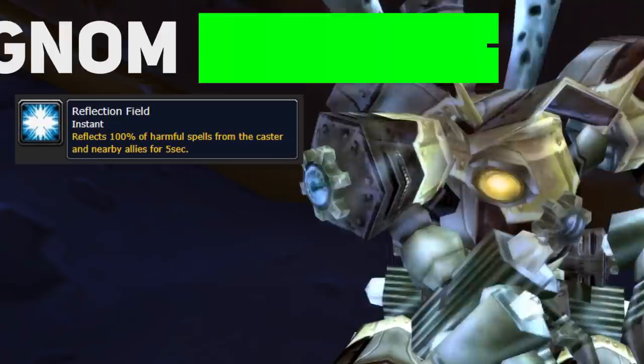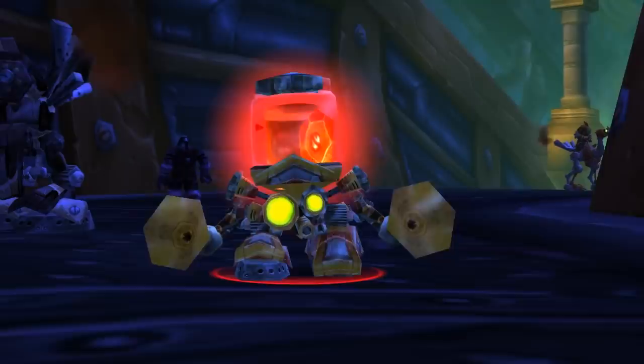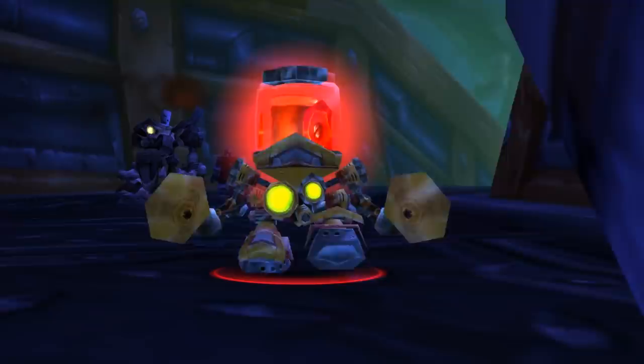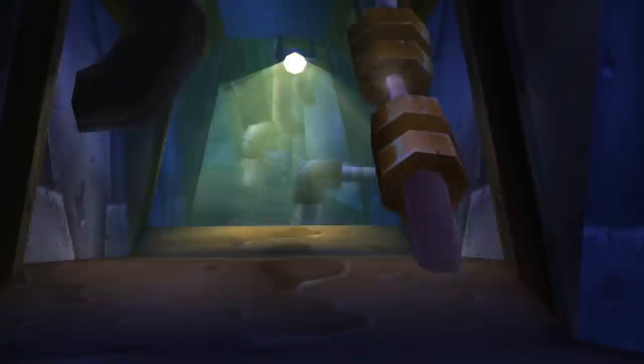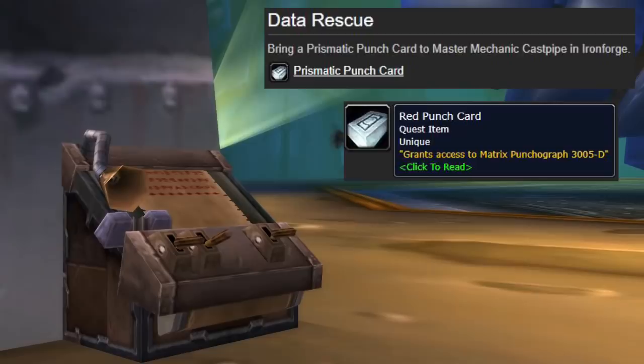Arcane Nullifiers are also lurking around here and they have the ability to reflect all magic damage from themselves and their allies. Be careful of the Alarmo Bots that patrol around as well — if you don't kill them fast enough they'll run around and aggro a bunch of mobs, causing a wipe. Kill them as fast as possible. There's a pathway to the left here that you can take to get the last punch card for the Alliance.